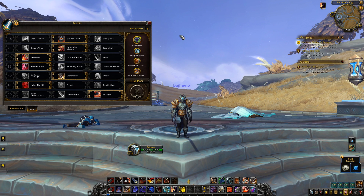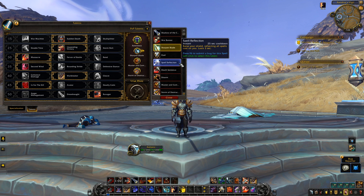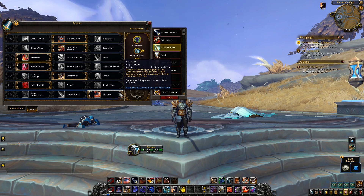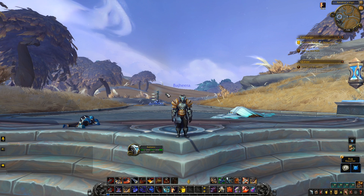There's nothing really different about honor talents. One funny thing is spell reflection is still an honor talent, raising your shield to reflect all spells cast on you for three seconds — different from the baseline spell reflect. Storm Destruction reduces the cooldown of ravager but should also reduce the cooldown of bladestorm. Some of these things aren't fully fleshed out yet — either ravager should replace bladestorm, or storm destruction should reduce both cooldowns.